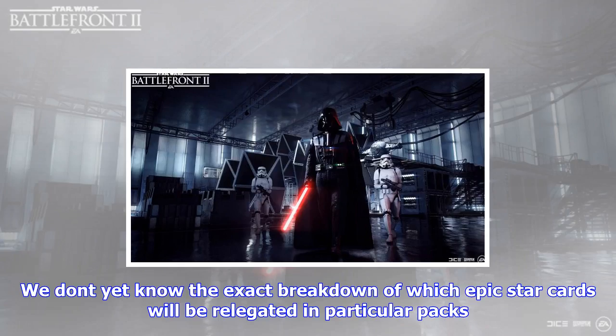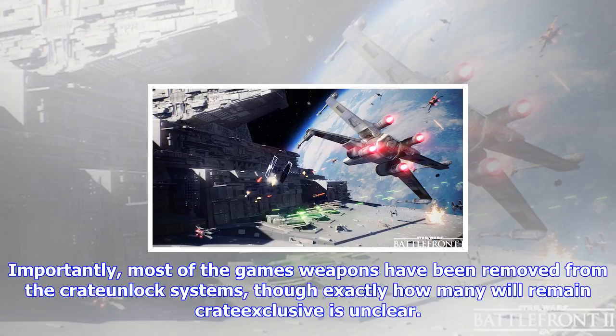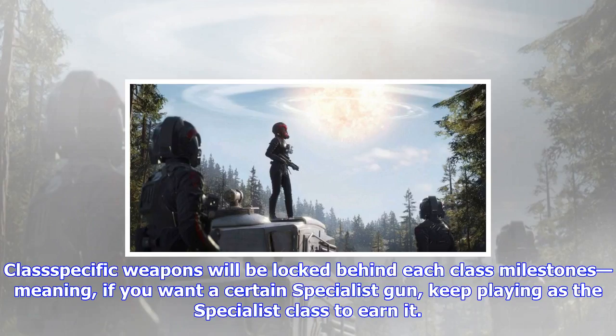In the beta, scrap appeared to be very slow to accumulate. Changes since the beta: EA's announcement says some of this is changing. First off, the game's epic star cards will no longer be earned randomly via crates. Instead, you can either craft them, get them by default in starter packs, or buy them outright via pre-order in deluxe packs. We don't yet know the exact breakdown of which epic star cards will be relegated to particular packs. Additionally, that crafting option won't be available until players have reached a certain level in the game, which means players can't just jump in and immediately buy their way into crafting those epic cards — though once you've reached a high enough level, you apparently can spend your way to those epic cards.